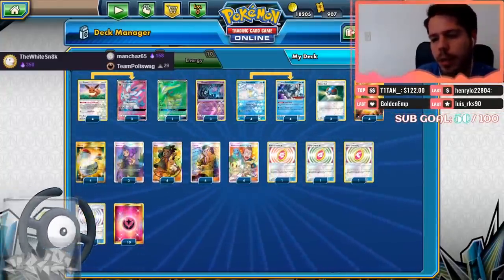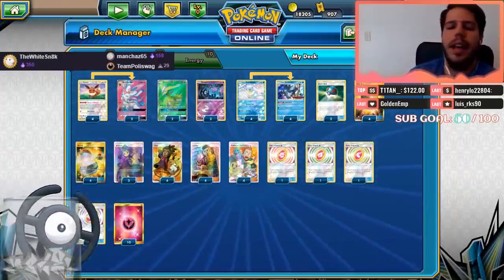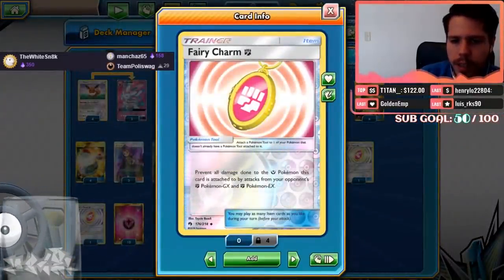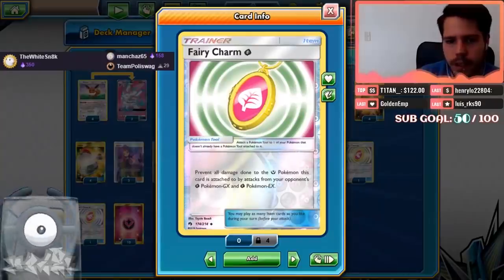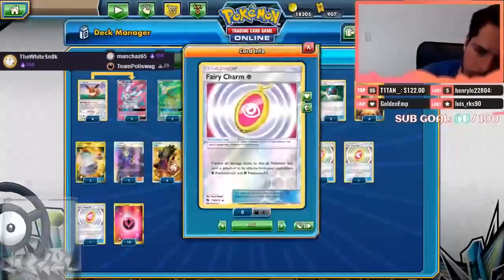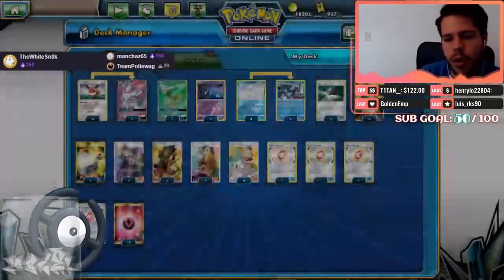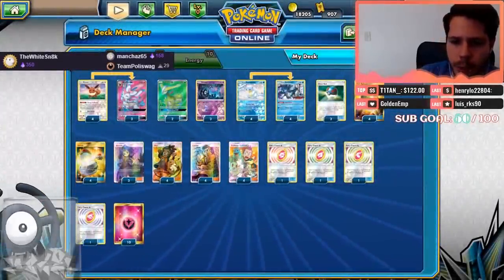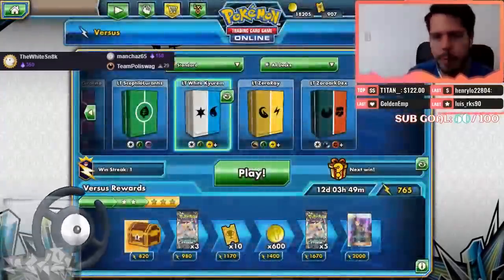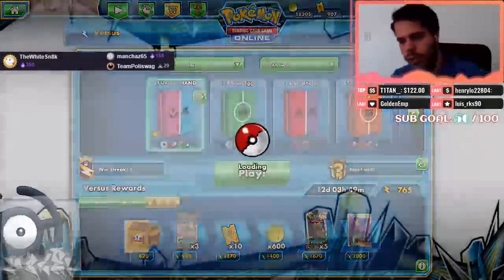Lapras would not be better than Raichu because Lapras needs a water energy and Raichu needs a colorless. We also have Fairy Charm to protect Sylveon from Fighting-type Pokémon and Fighting GXs, Grass Charm from Grass GXs, Dragon Charm from Dragon GXs, and Psychic Charm for Psychic GXs. I also have Acerola to pick back cards and prevent your opponent from drawing prizes.